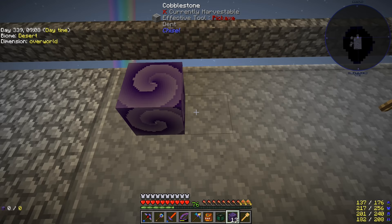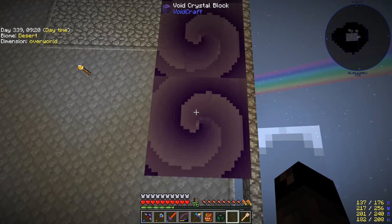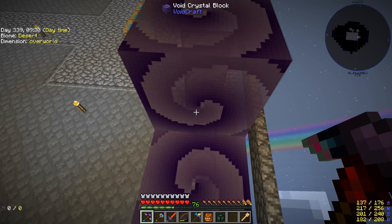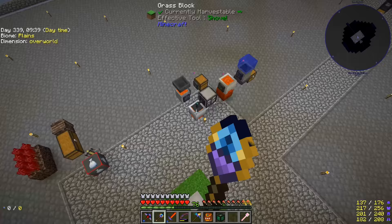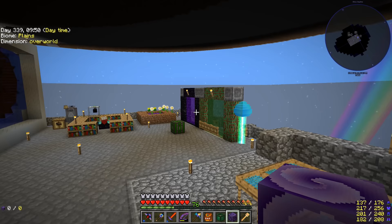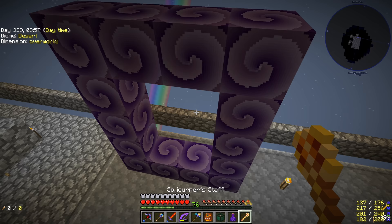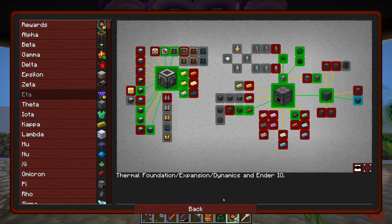I wonder if you could get away with 10 for a smaller portal. Anyway, we need the void crystal blocks and a filled obsidian flask to throw inside the portal frame. Adding this to our portal collection over here — one, two, three, four — and now we right-click with the flask and we have a portal to the void! We'll claim the quest reward.